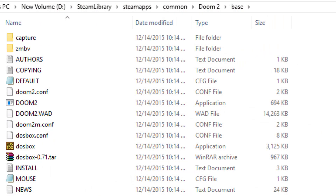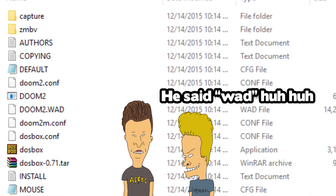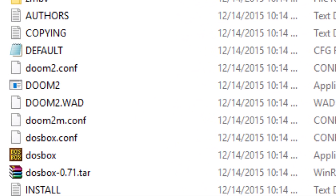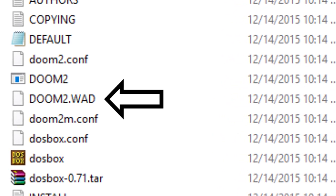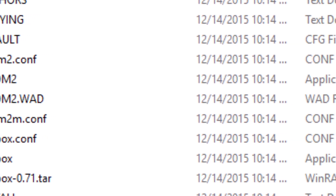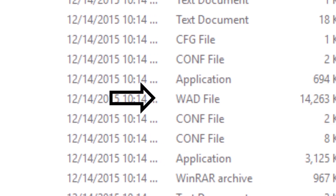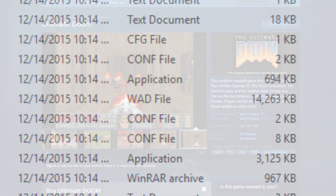First you're gonna want a legitimate Doom wad file. Basically the wad file is the core data file of your Doom game. That can be the Doom 2 wad, the Ultimate Doom wad, or maybe the original Doom wad. Whichever you choose is really up to you. I think Doom 2 and the Ultimate Doom are the two most frequently found that you can buy these days, but here are some really easy and cheap options where you can pick them up.